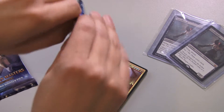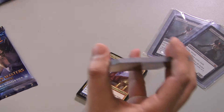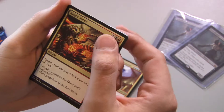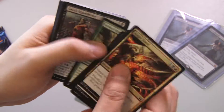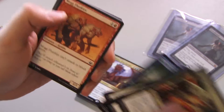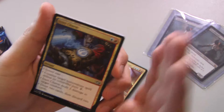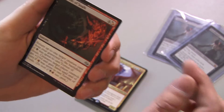Modern Masters has been pretty good. I'm actually pretty excited for Amonkhet coming up. Bought way too heavily into Aether Revolt, so I didn't want to purchase anymore — just wanted to dip in real quick and see if I could redeem Modern Masters. In my second box, done off camera, I pulled some fetches — like four fetches — basically everything except Scalding Tarn. Verdant Catacombs is like $45 right now, so that was dope.